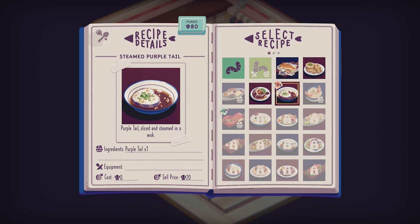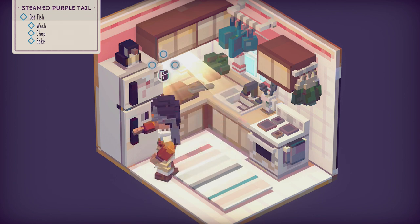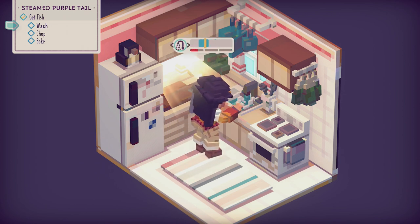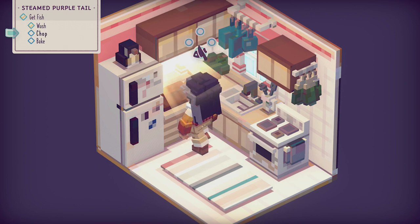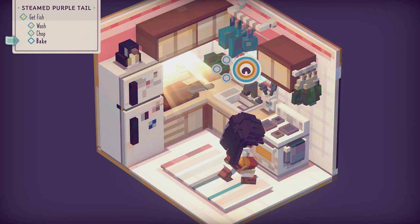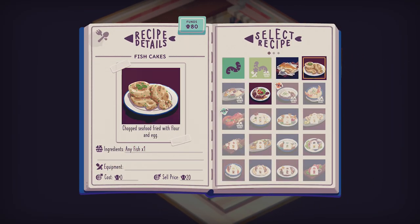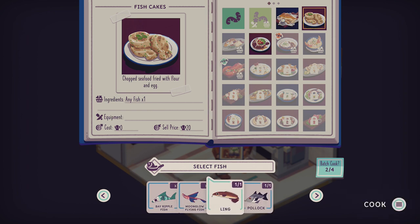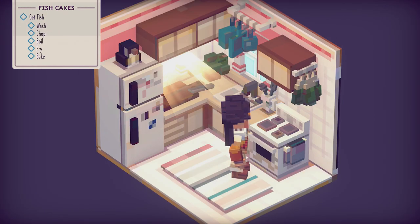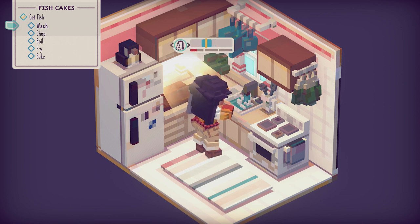I got some new dishes! Steamed purple tail — we need to make this for a dish. We got to wash it first, do some washing. Now chop it — I only have to chop once, that was easy. And now we just bake it. That was perfect — still don't have a star though, so it's got to be the quality of ingredients. We're going to make two fish cakes — I totally forgot you can actually batch cook. That will make it faster if you just want to cook up a load of stuff to sell.